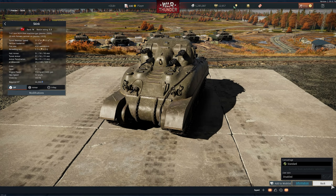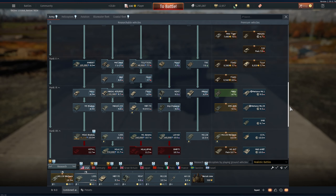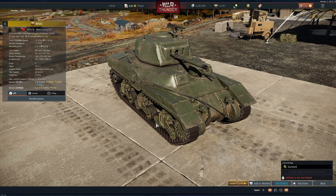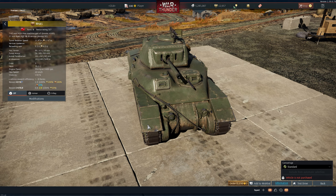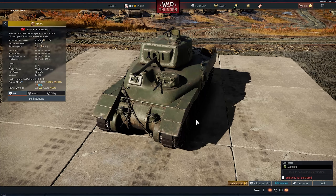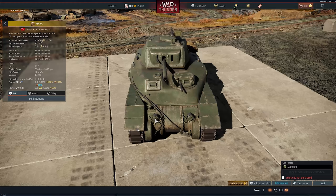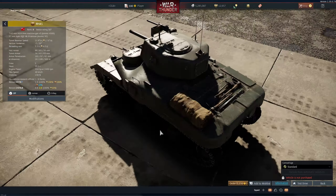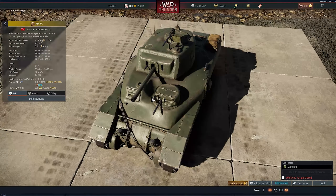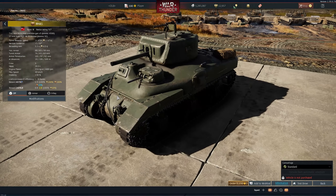The Skink is currently in British tech tree rank 3 and will be added to the US. The Ram, which is in the US tech tree rank 3 and is also a Canadian vehicle, will be added to the British tech tree. They're essentially swapping each to the other tree, but both will remain in their original tech trees as well. Since the Ram is a premium vehicle and the Skink is an AA system, it shouldn't be a problem for anybody.